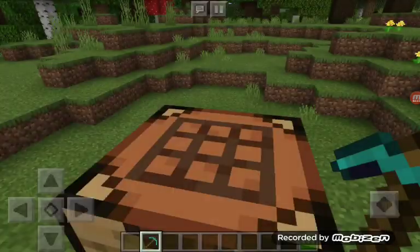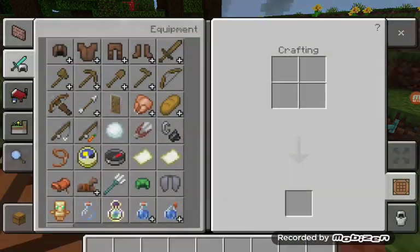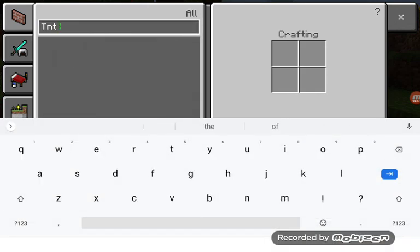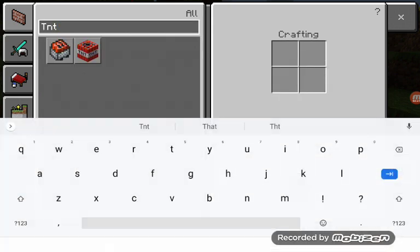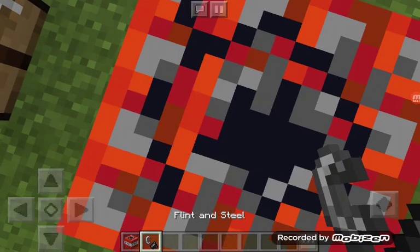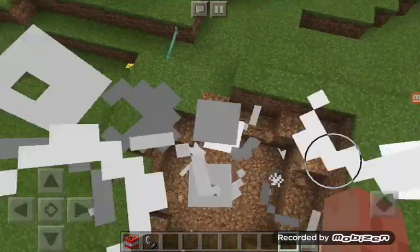The pickaxe upgrades go stone to iron and then maxed out at diamond. His up-B, which is how he recovers, he would place a TNT block right underneath him, ignite it, and then after about a second it would explode launching him upwards.